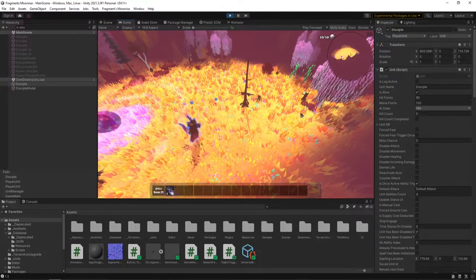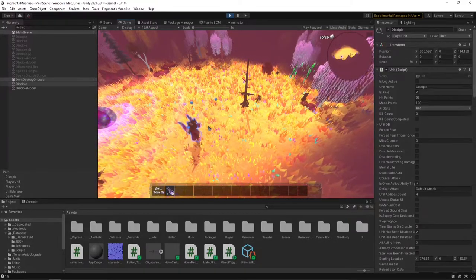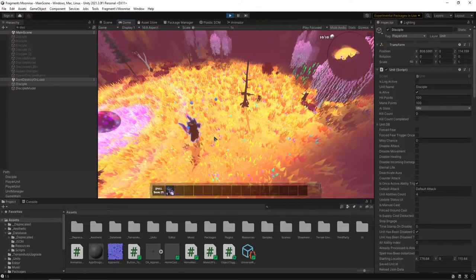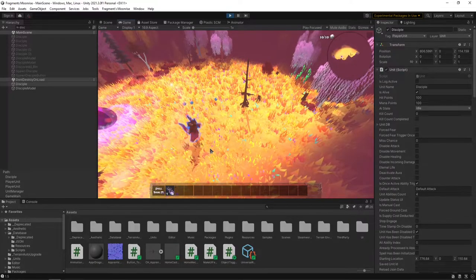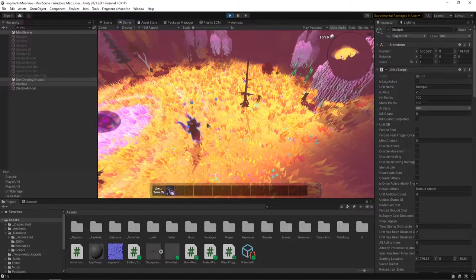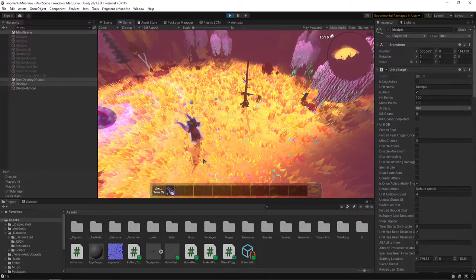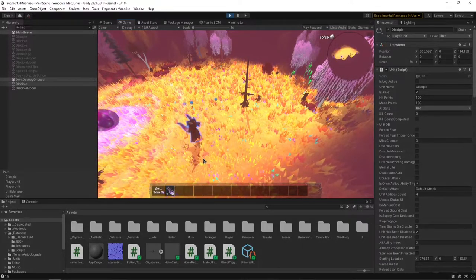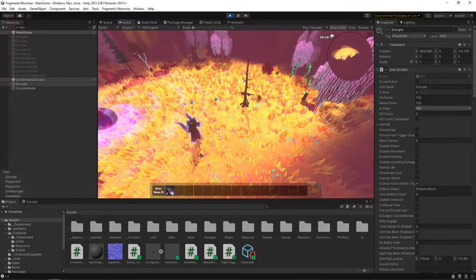I think it could be a fun mechanic on some of the units, where as they get lower HP they start to cast a lot faster — so you'd kind of have a strategy where maybe you want to get all your units super low HP so that they're attacking super fast and can start to whittle down enemies a lot quicker. Or another mechanism where when they get lower HP I just flip that — instead of doing minus 50%, I do a plus 50%, so you don't want your units to get super low on HP or else they're just going to attack real slow and be generally not too useful in combat.